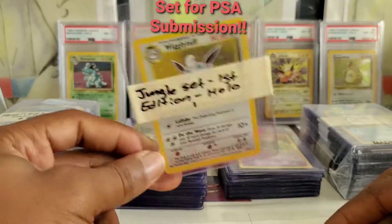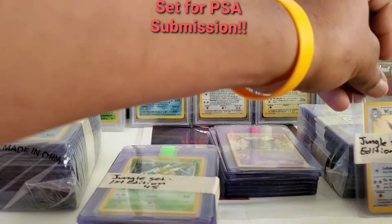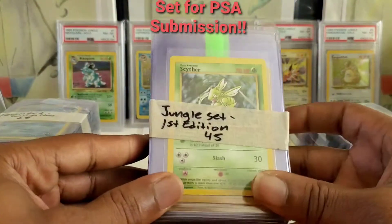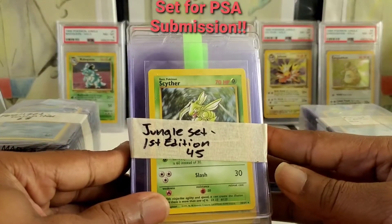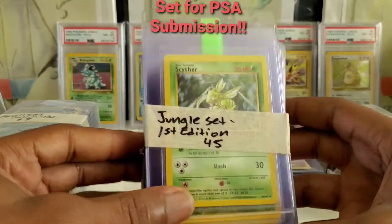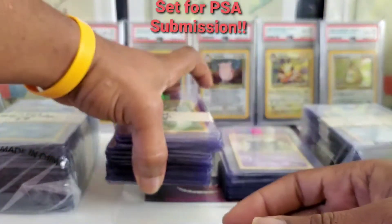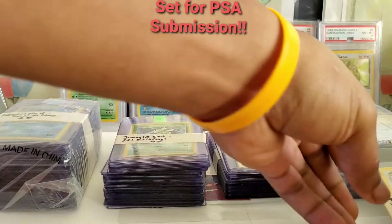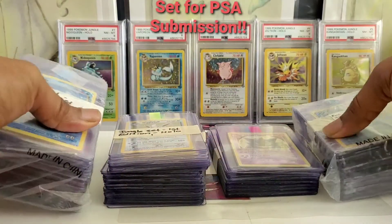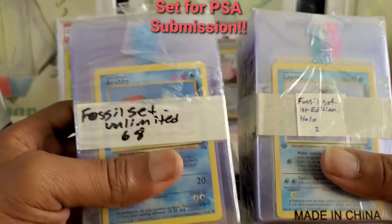These are all of the first edition cards that I've gathered. As you can see, we have 45 of them and these are non-holos — about three rares, mostly common and uncommon. These bricks will be going as well. I'm not going to go through all of them, but you can definitely go to my previous videos and see all that I've had.